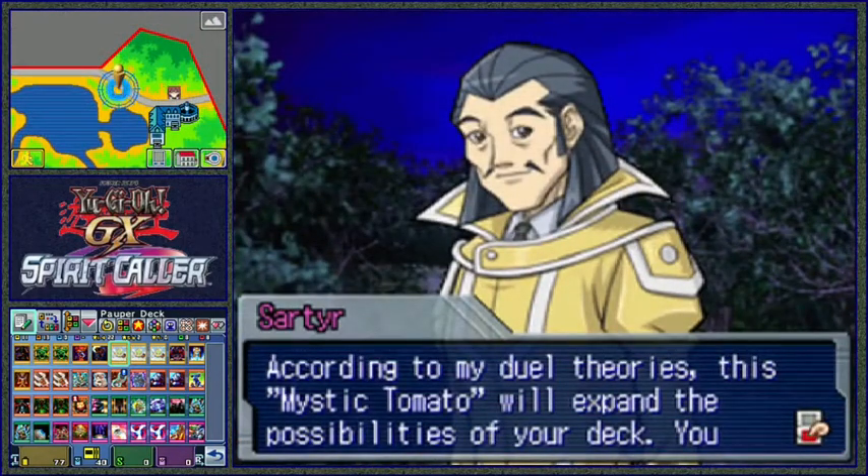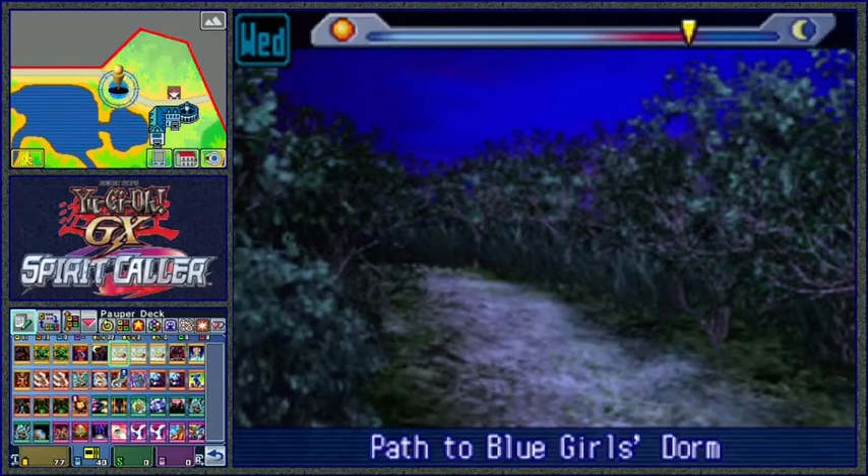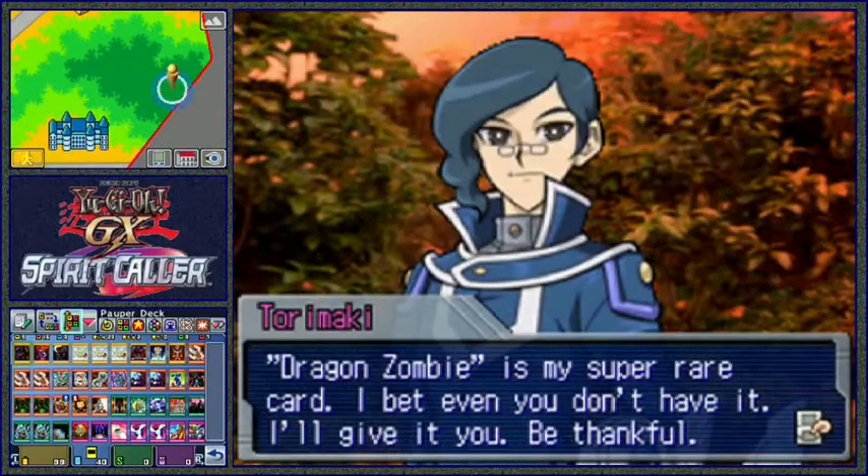So here I am grinding for levels in order to trigger the next event. Suddenly, after dueling - Amazing Edition. That's just the perfect card to get. So apparently I'm like the most popular kid in school now or something? Or maybe everyone's just taking pity on me because I don't seem to be buying any packs. Torimaki is giving me a Dragon Zombie, which is another really good card for what we've been building. So that's cool.